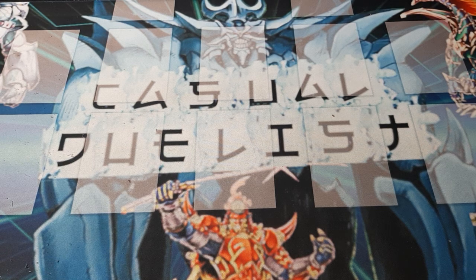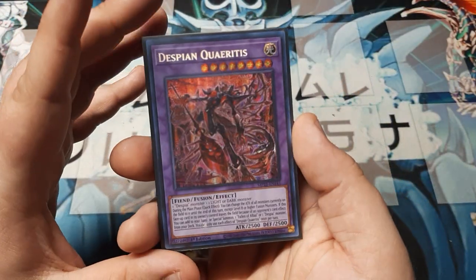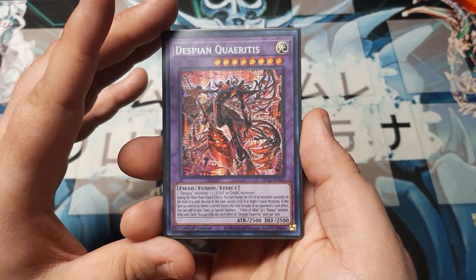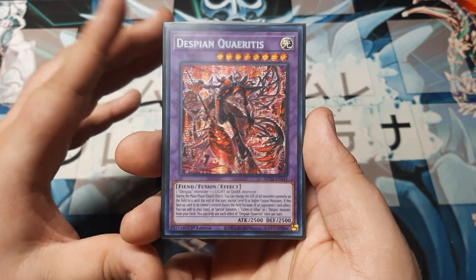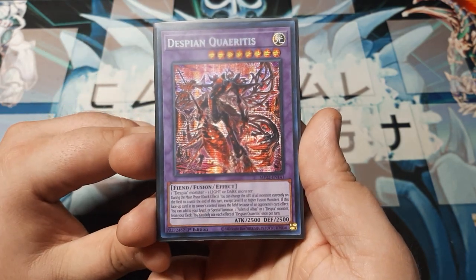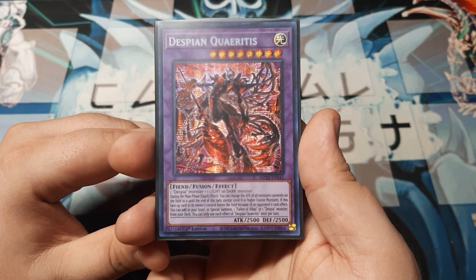Got a deck tomorrow for you guys for Common Charity. Got more into Speed Duel, building the draft, researching Dungeon Dice, and doing all the other associated non-essential bits. But that said, we're going to be back to this. I'm not going to drop it every week, but I got a cool one. He's been sitting on the table here for like the last 8-12 months maybe. We got Despian Karitis.